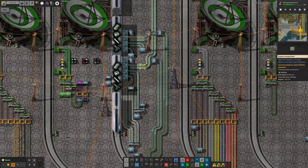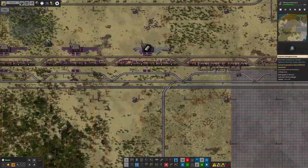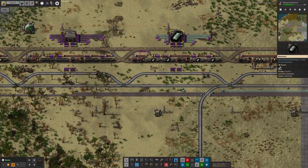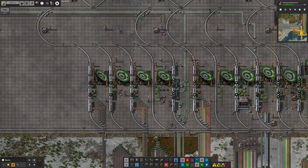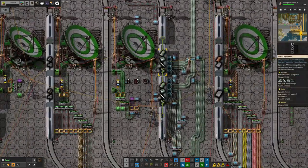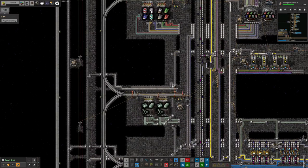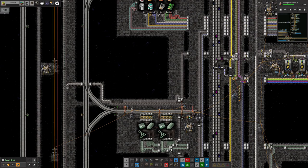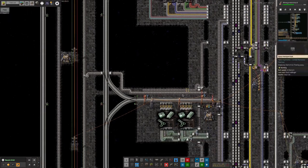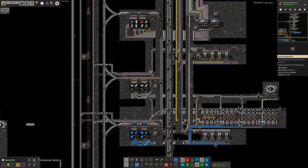One slightly funny thing about the system is we're bringing beryllium ingots down in the train system, dropping them off here, then pulling from this warehouse to put them back into a train going back up to Norbit. It's a little bit wasteful sending them down to send back up again, but it does make logistics simpler - it means we've got all four things needed for astro science on one train, and we don't need an additional station up here. It also means we can have a sensible amount - around a thousand beryllium ingots - rather than a full train load of ten thousand.